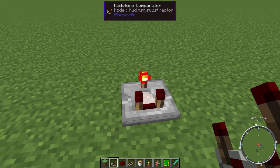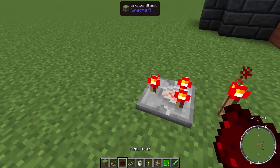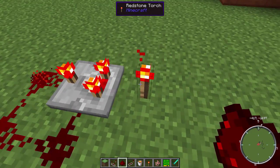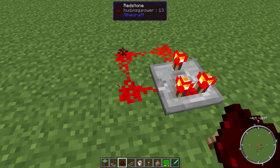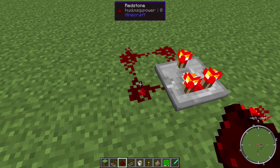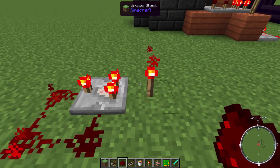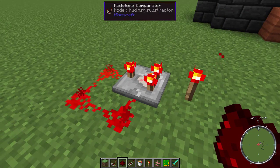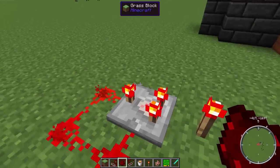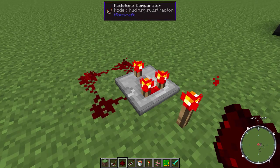We have a little clock circuit over here. A comparator in subtractor mode - when it's in subtraction mode, it takes the signal from one side minus the signal from the other side. You can see it kind of goes to two, and when it hits 13, that's 13 minus 15 which would be negative, so it goes to zero. That turns it off, and then since it's off, this is still emitting 15 so it gets turned back on again.